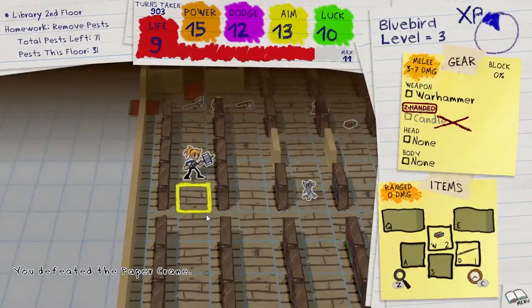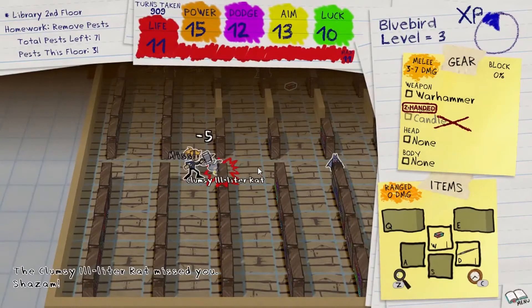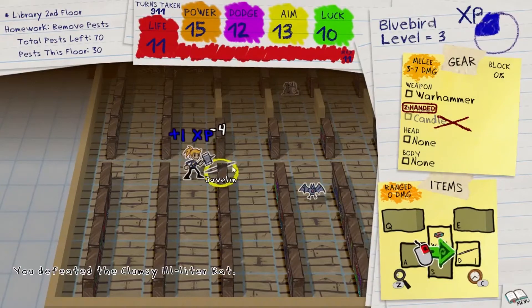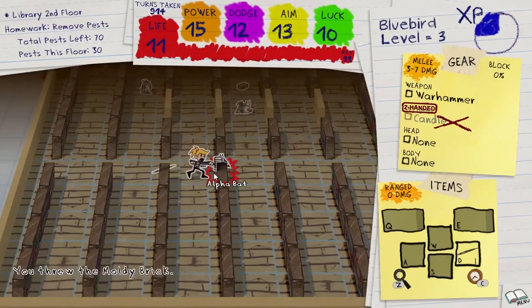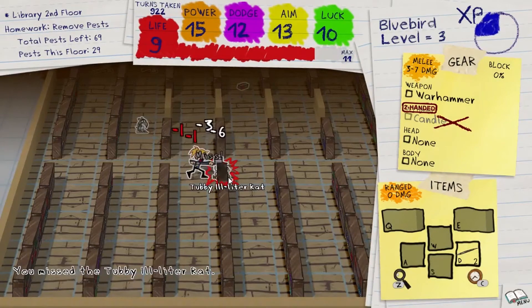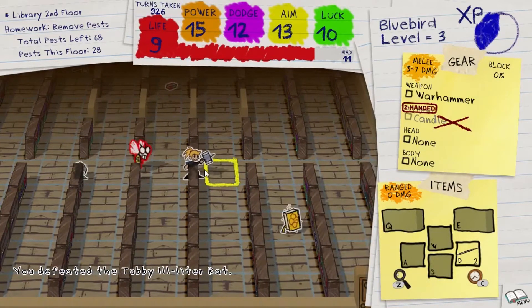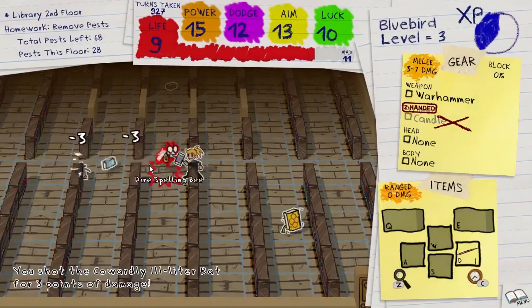The gameplay is relatively easy to grasp. You can only move one space up, down, left, or right, which constitutes a turn. You can equip a number of original weapons and items, from an owl on a stick to a stale oatmeal cookie, each with their respective stats or effects.